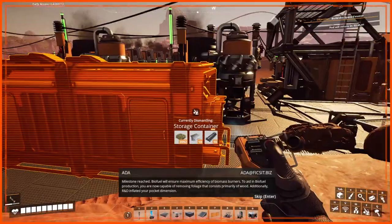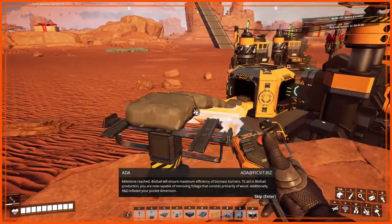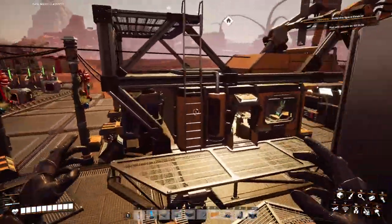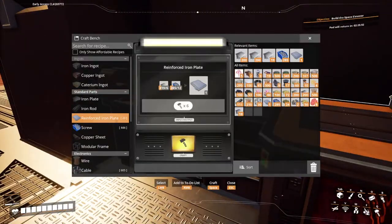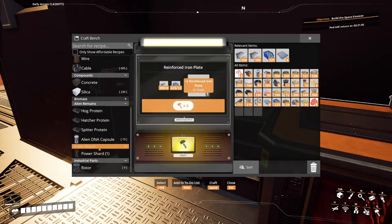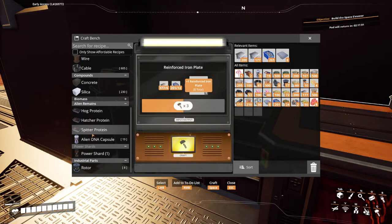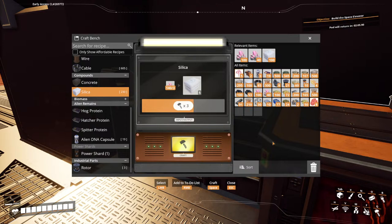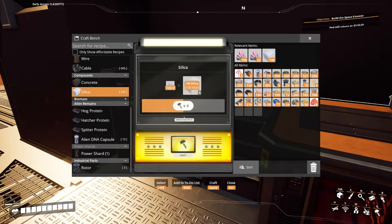So biofuel — I think you can guess what I'm gonna do here. More pocket dimension — I'm gonna have to shove this. New plate, spent all of our reinforced plate. Need a bit more, we need a few more rotors as well. Alien DNA capsules — going to hold on those for a second in case I have use of the bits. I need a bunch of silica as well. Oh, I've got two hard drives after all — I didn't realize. I only had two — that is fantastic news!